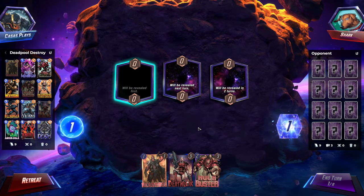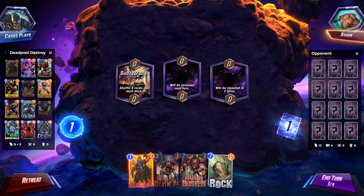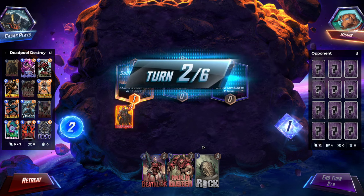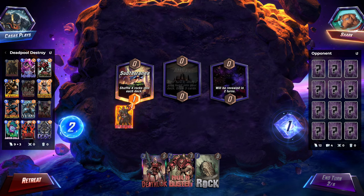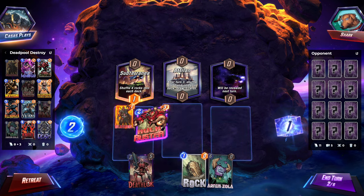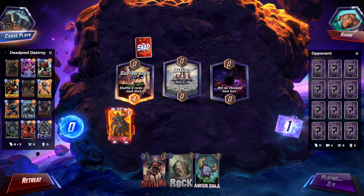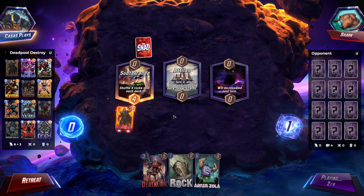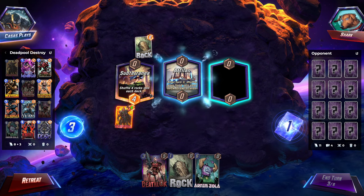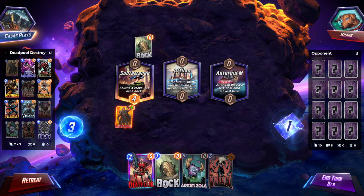Let's see what we got here. Shuffle four rocks into each deck. We'll just throw that one down there, at least get him out there. Second turn, we'll throw down Hulkbuster. After turn three, shuffle your hand into your deck, draw three cards. We might want to keep him out there on the battlefield that way he doesn't come back to our hand.